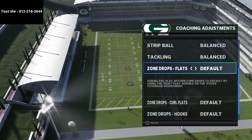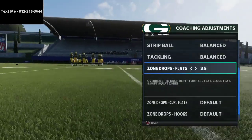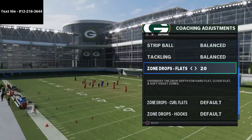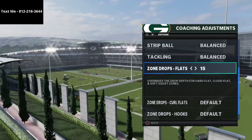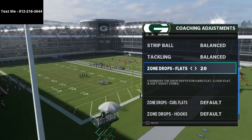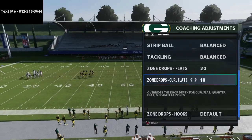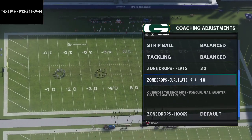The really important adjustment is the flat zones — I like to put them at 20 yards. You can put them at 25 as well, depending on what they're throwing against you. I'll adjust based on the situation: third and 15 I might go to 25, third and five I might go to 15. Tinkering with these zone drops throughout the game is really important. I also put my curl flats on 10 yards, up from five, because it does a much better job against motion slant routes and quick routes.